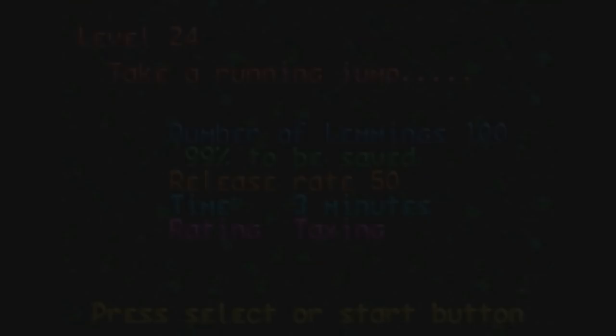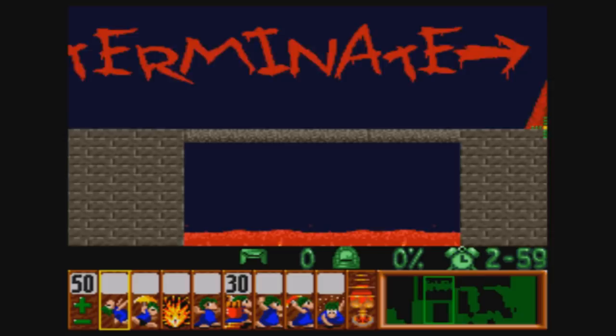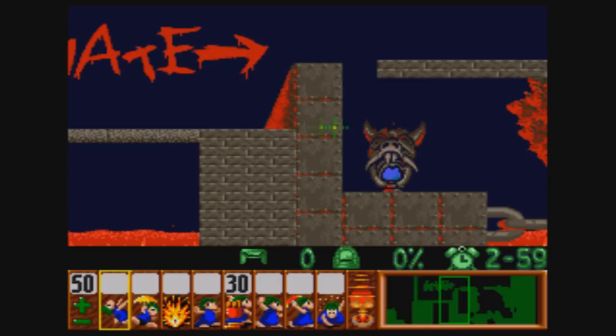Next up we have Take a Running Jump. We don't actually have jumpers in this game, so we're not actually doing a running jump — it's the humor behind it. But we have to save 99%, which means we can only kill one. I do remember this level. It's kind of interesting because it's got some craziness behind it, that's for sure.